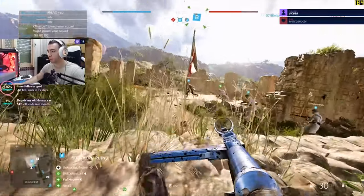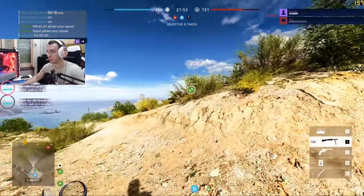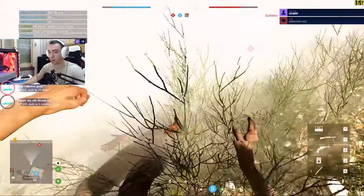Once he removes V-Sync, his FPS rises, but the lows are really bad. His maximum FPS is good, but the lows tank. With V-Sync on, FPS is locked at 60. Once he removes it, he gets spikes up towards 100 and then it goes back down to the 40s. But with V-Sync on, it locks at 60 and never goes below that.